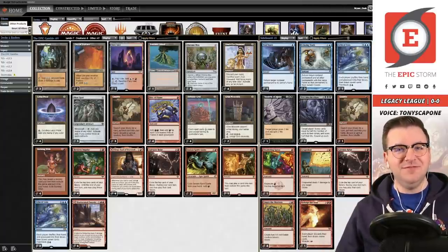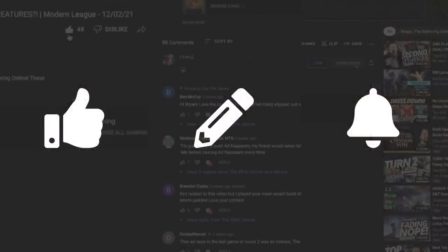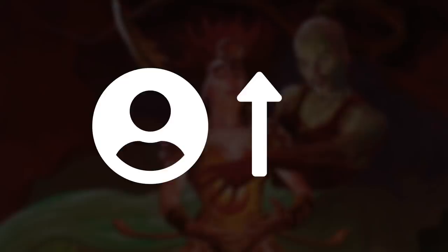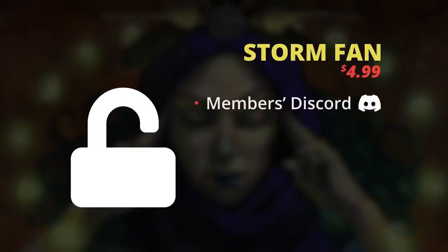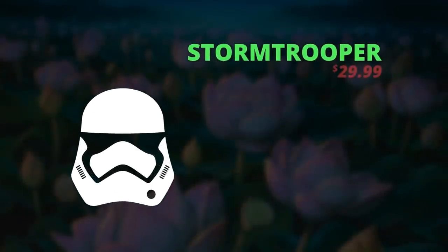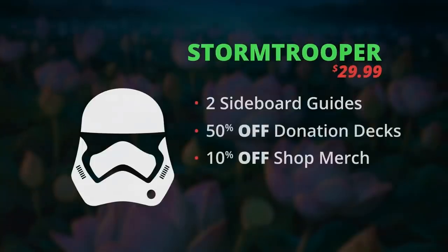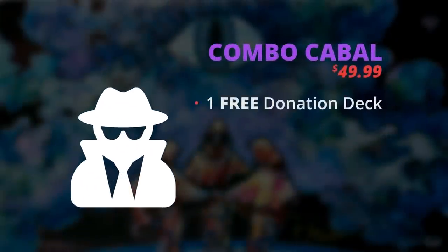If you enjoyed this video make sure to click that like button, leave a comment, and subscribe. There's no better way of showing your support than becoming a member of this channel. You get sweet perks at each tier: the Storm Fan tier unlocks our private member Discord section with a highlighted user profile, badges, and emotes. For the Stormtrooper tier you get two cyborg guides of your deck choice every month plus 50% off donation decks and 10% off merchandise.